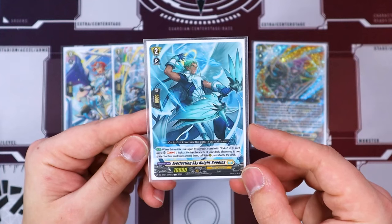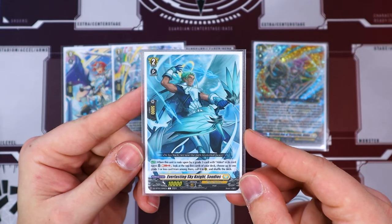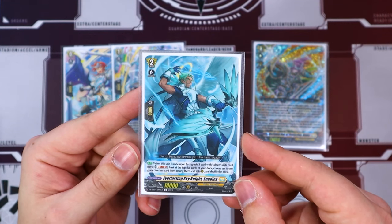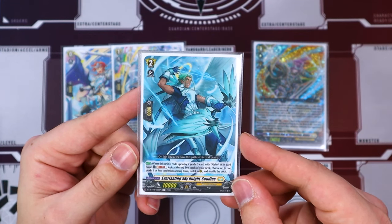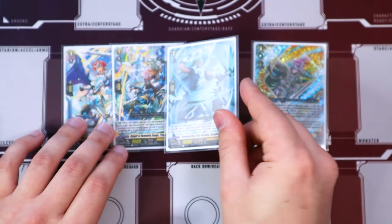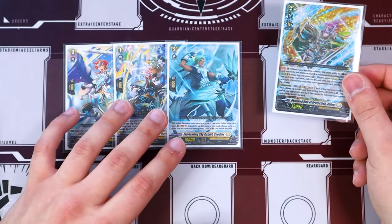The new SODUS also has a really cool effect that helps build the board when it's ridden upon by grade 3 Alden. Soulblast 1, look at the top 5, choose one grade 3 or less from among them, and call to rear. Pretty much call anything to the rearguard circle — really, really good for helping build the board, simply for a soulblast 1.